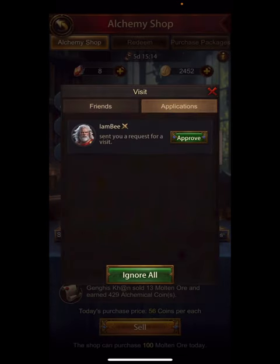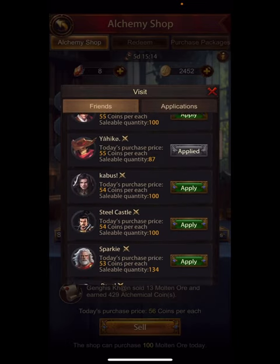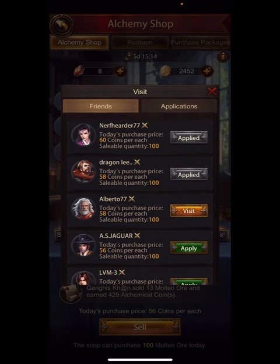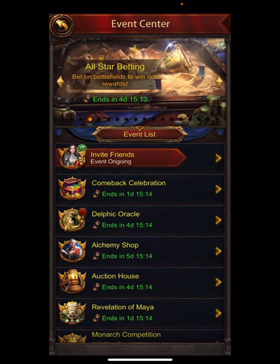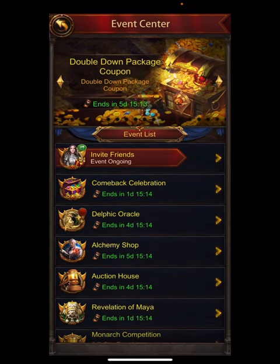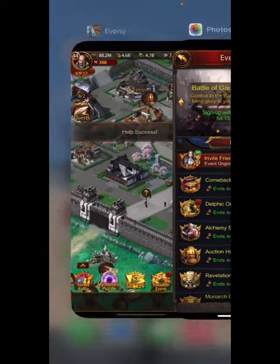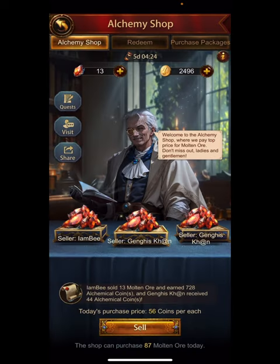Someone has applied to be in my shop — I am B has applied and I accepted. Now there are all these other shops, so any coins sold in the others I get 6%. That's basically it. Now I'm going to go into my alchemy shop.